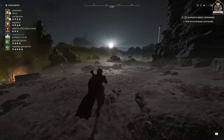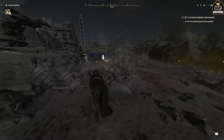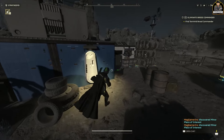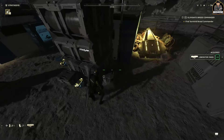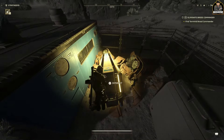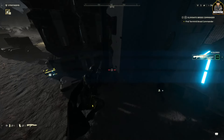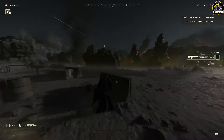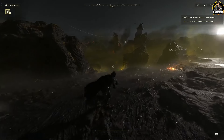When you land, call in your machine gun or whatever stratagem you need right away. There are also things in the game like the hellbomb — you can find it on the map and call it in during an objective to do massive damage. As you roam signals, you can pick up new weapons too. I just picked up a great weapon at one of the signals, grabbed some ammo, and now I'm upgraded.